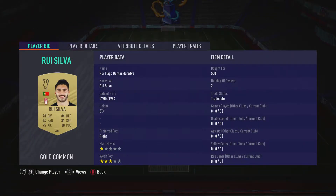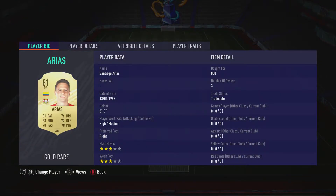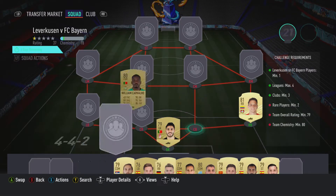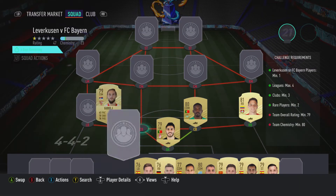In goal we've got Rui Silva, bought for 5.50, played for Granada CF in the Spanish first division and is Portuguese. Right back is Santiago Arias, bought for 8.50, played for Leverkusen in the Bundesliga and is Colombian. Center back on the right is William Carvajal, bought for 7.50, played for Real Betis in the Spanish first division and is Portuguese.